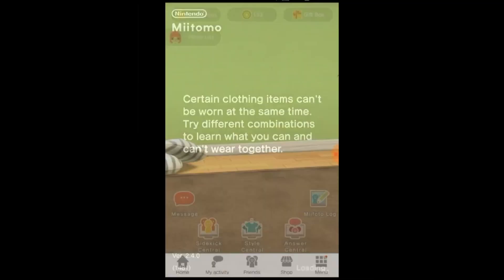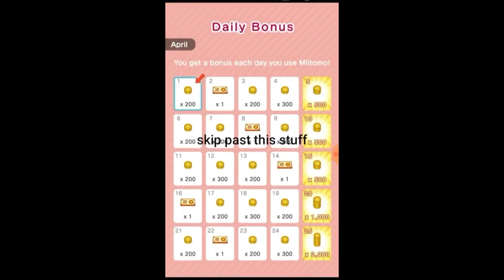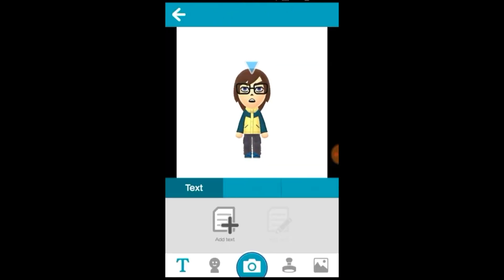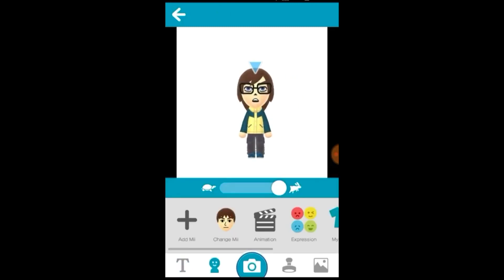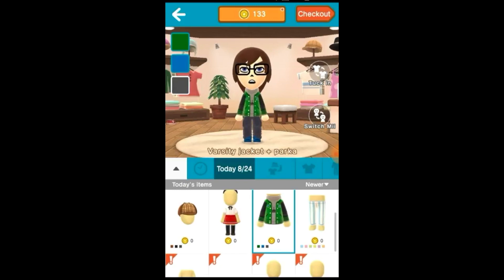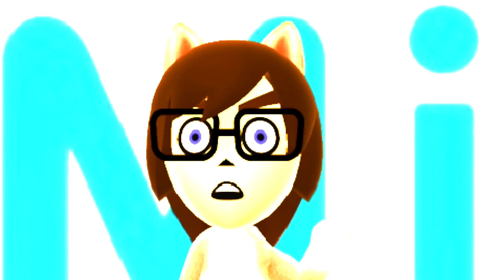Number 1: Keratomo is a Miitomo revival project that lets you dress up and use Mii Photo. The Mii Photo works but when you save it, it shows an error — just screenshot it. The shop works but when you checkout it says an error, but still generates the clothes so you can use them. Oh, sorry for not saying this, but Keratomo is unplayable right now; it was our best option and now it's gone.